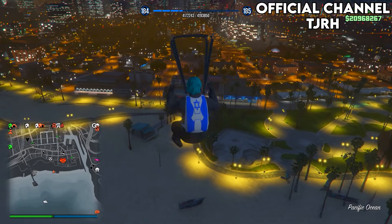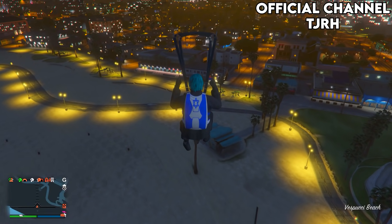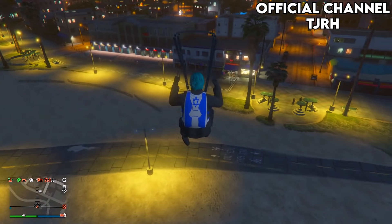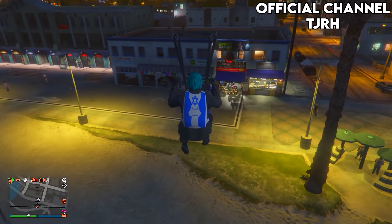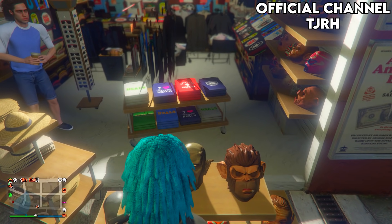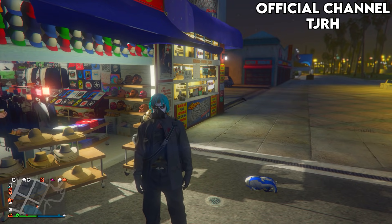I wouldn't recommend using a helicopter as I did take my helmet off — once you have the duffel bag on you cannot put your helmet back on as you cannot access any menus. If you do not get on the menu first try, all you need to do is retry: get back on a flying vehicle and do it once more, this time trying to get on the menu.